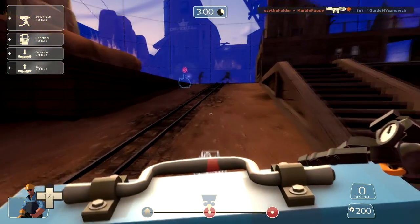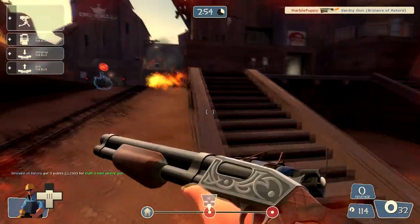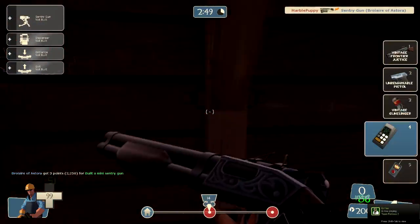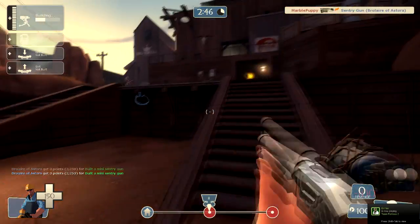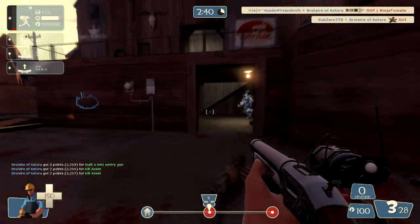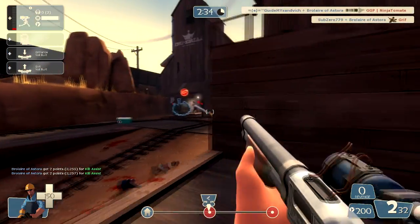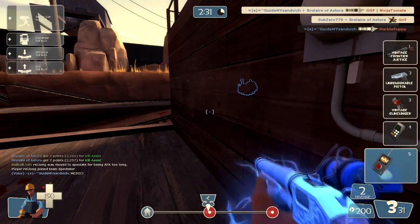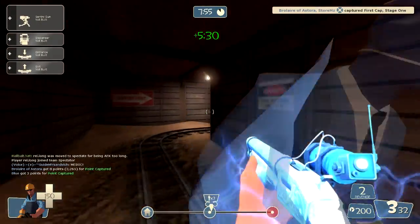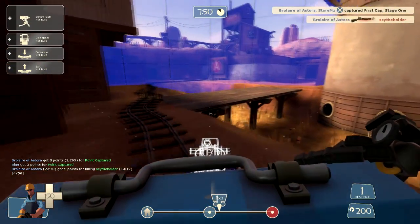I'm going to talk mainly about the Gunslinger strategy. The main purpose of the Gunslinger is to play as an offensive, frontline engineer where the assists and kills you get from your sentry go towards revenge crits on your Frontier Justice. That lets you dispatch enemies on the frontline really easily — you can kill heavies in like two or three hits, which I demonstrate later in the video.